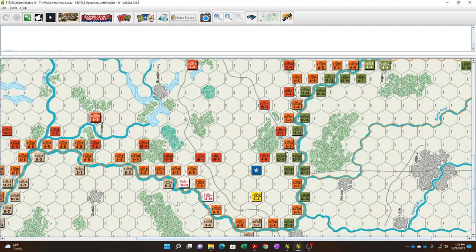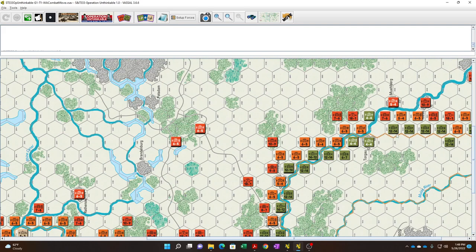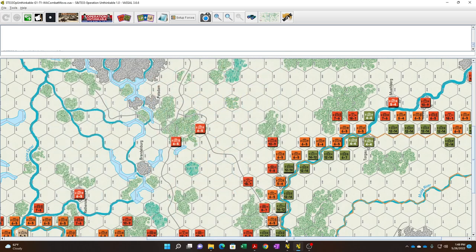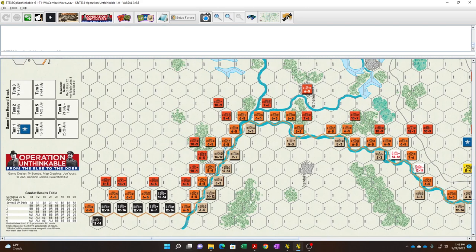The first turn attack for the Western Allies didn't make large progress but did cause losses. The river line here is pretty strong, though they were able to cross in a number of places. Down south, with no river, they may make more progress. Looking at the dead pool, a number of Soviet infantry that don't come back are gone. Part of this is the Western Allies trying to attrition the Soviets so they don't have enough units to cover the front by end game. This is my first playthrough, so there's some learning of the rules involved.